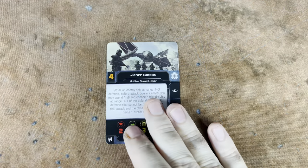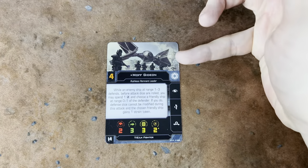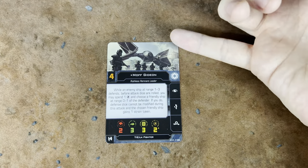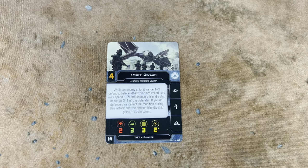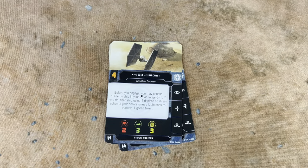Let's take a look at the cards. We start off with Moff Gideon — he's certainly in a TIE Outlander, like it's a whole separate thing. Are we not going to get a TIE Outlander? Probably not — so this is just his TIE Fighter, just a TIE LN. I feel like that's a cop-out. We're going to get two copies of the ISB Jingoist.